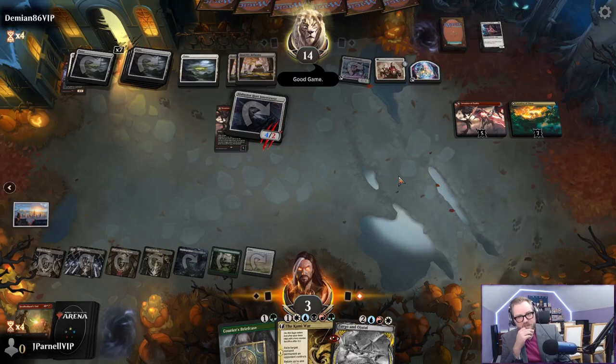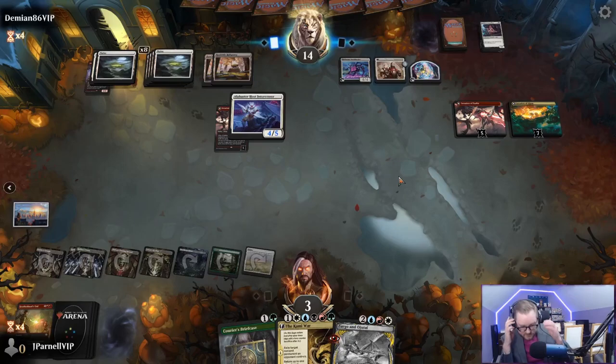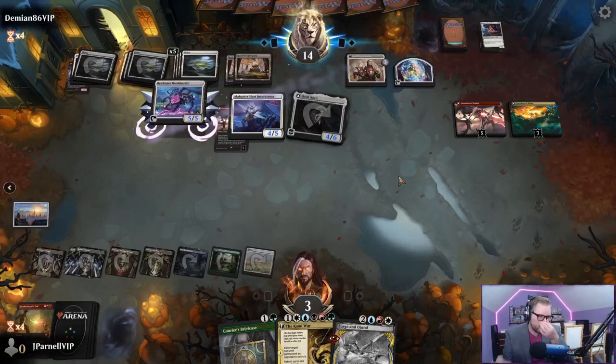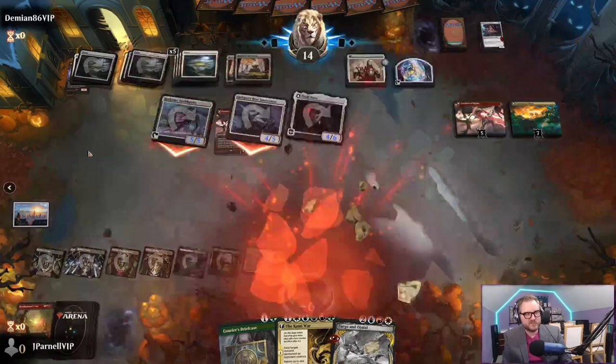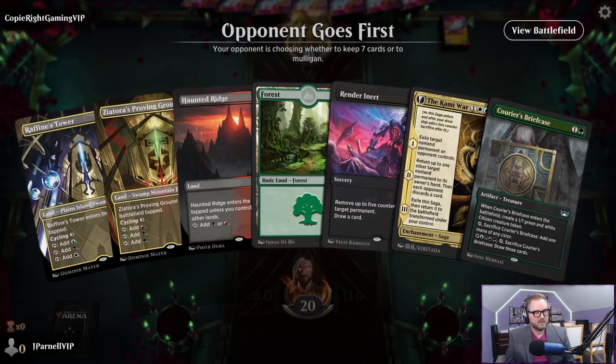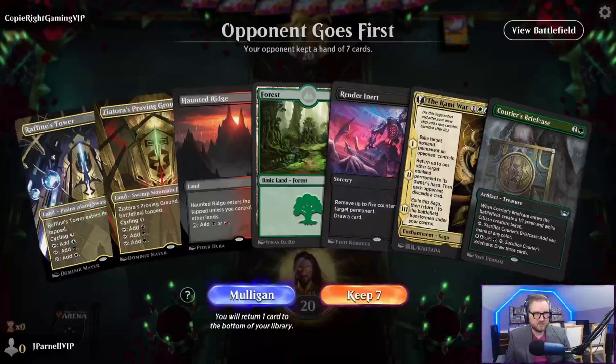Dragon tribal, reanimate Atraxa. It was an Elishnorn deck all along. Bankbuster - gotta make two-two lethal threats just to be sure. This is a great hand - look at this. Kami War, we have so many colors of mana. All of them - obviously keep this hand. There's our Invasion of Alara.